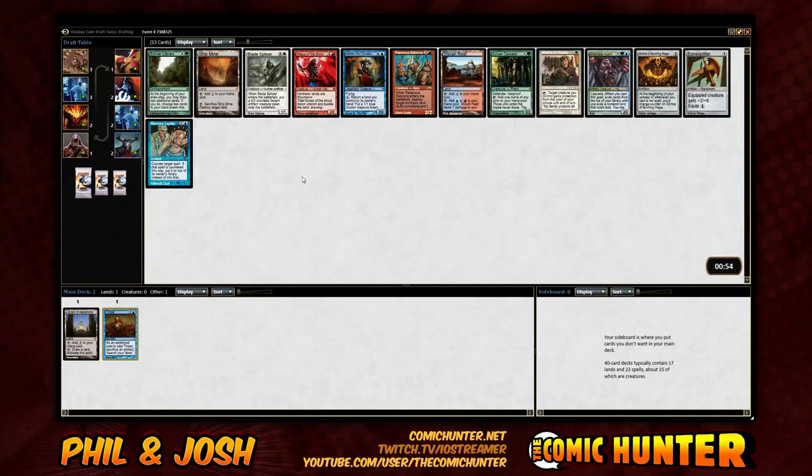Nothing really stands out here. Strip Mine's okay. Moloku... Mother of Runes. How sweet would it be if you could cascade this into Tinker? Yeah, this is rough — I really don't know what we would want here. I almost feel like we just want to take Moloku. I've never been huge on Moloku. Yeah, it's probably less good in Power Cube than it would be otherwise.